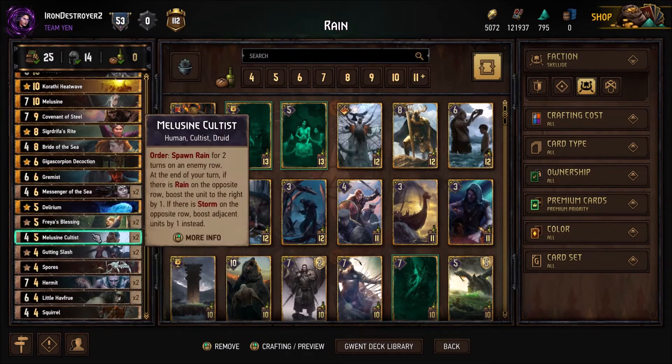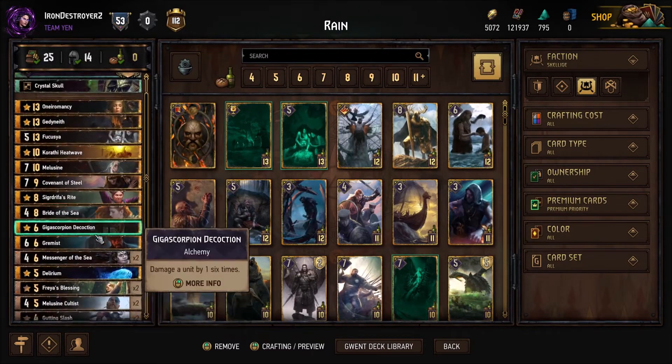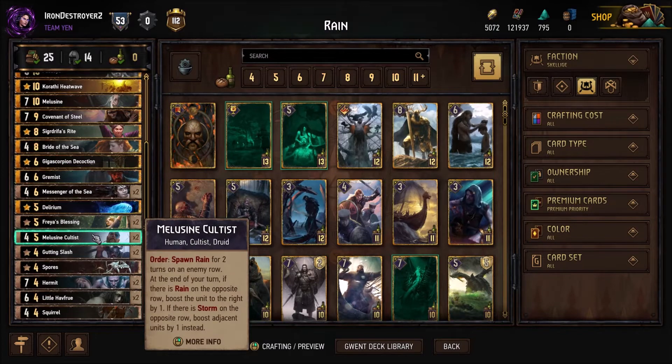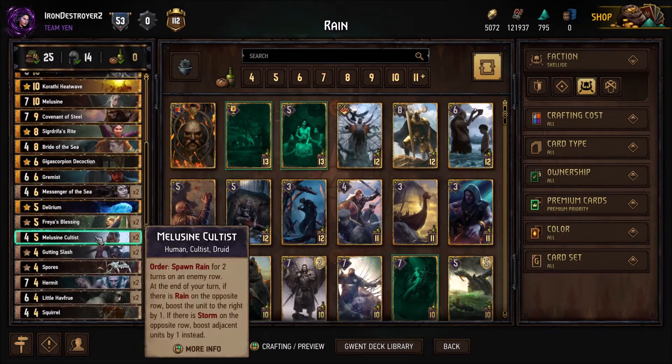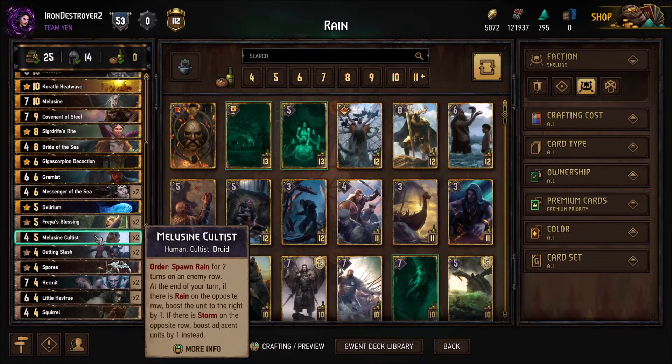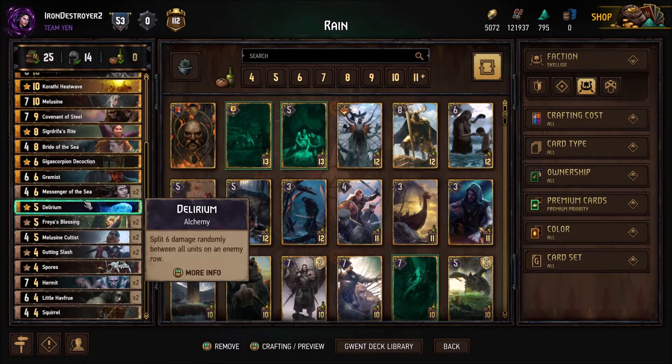You want Messenger of the Sea as much as possible. You play it, they kill it, you Freya's Blessing it back, you purify it with Grimace. Ideally you have Grimace out - a lot of times you have Grimace out and then you play Messenger of the Sea, they kill it, you Freya's Blessing it back, that resets Grimace, it's purified and you can keep playing it without it getting banished. Leucine Cultus is really good setup - it's one of the few proactive cards in the deck.